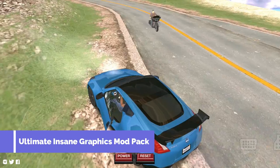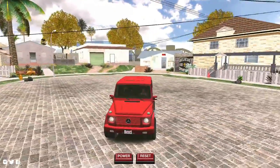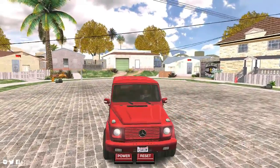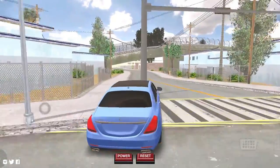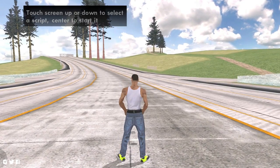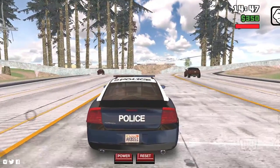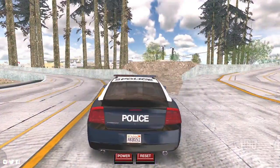The next mod pack is the Ultimate Insane Mod Pack, which has gotten a lot of likes on my channel. I feel very good seeing the response — so many views, likes, and comments. Many people asked if it will work on Android 11, and the answer is yes, this mod pack will work on all Android devices. This is the same top best graphics mod pack for GTA San Andreas where you can see all the details.